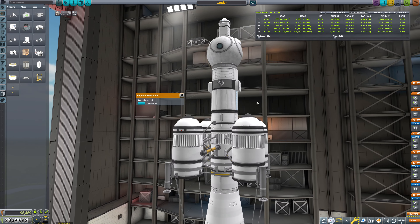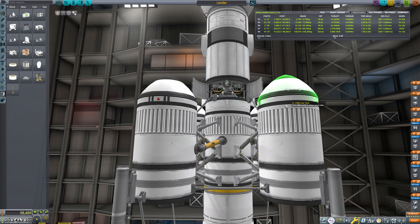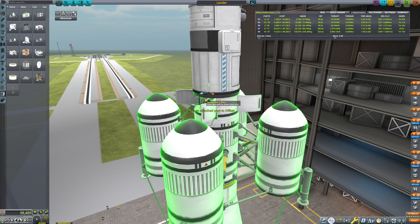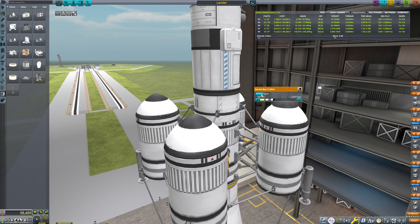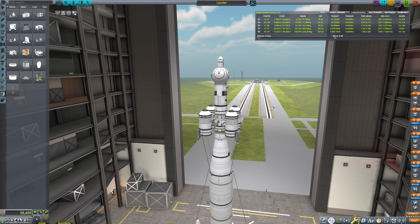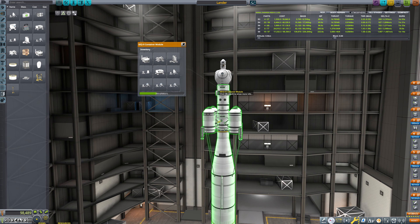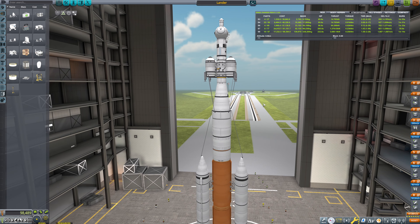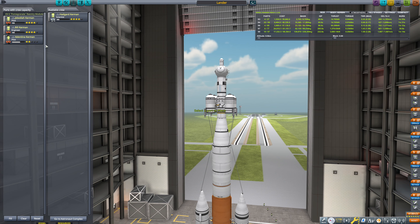I'd like the magnetometer to maybe be a little bit safer. Hypothetically, what if we were to mount it sideways in here — something kind of like this, moved in and down a bit — and then close that. Yeah, that does fit in there. When we extend it, it extends out to the side, so in theory that wouldn't burn off on re-entry. And in theory this laddering system will be slightly better. We're only going to need one flight. So I think for right now we might take this straight to Ike. We'll bring Valentina, Bill, and Hadgard. Because Bill is a level four engineer, we're going to have no problem getting enough power units.